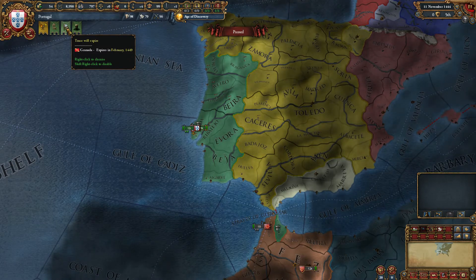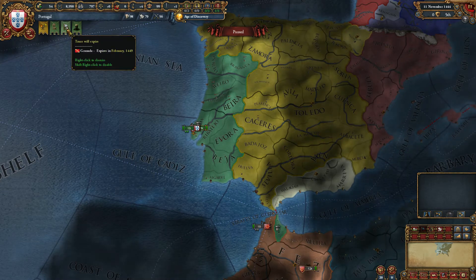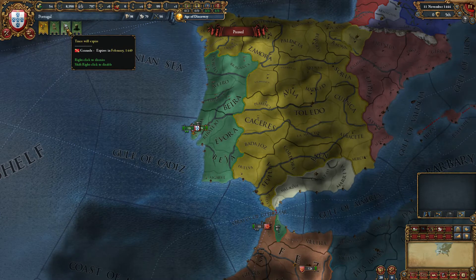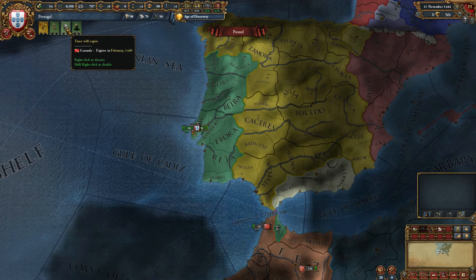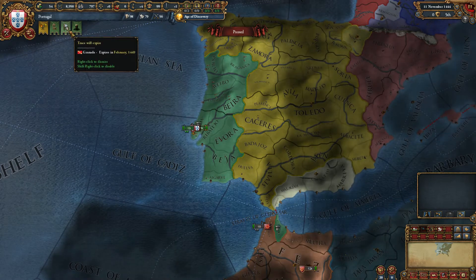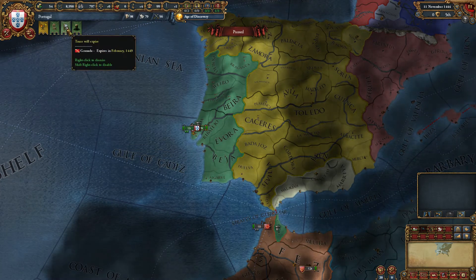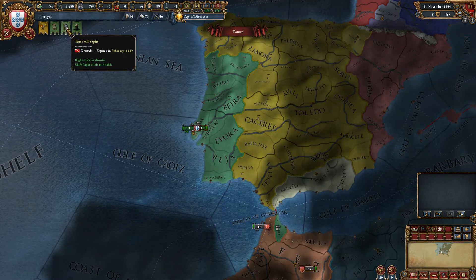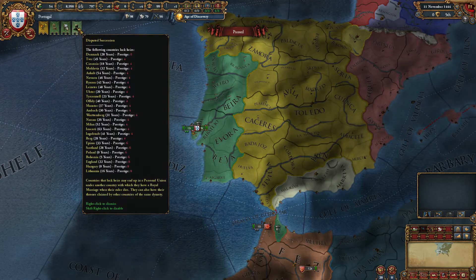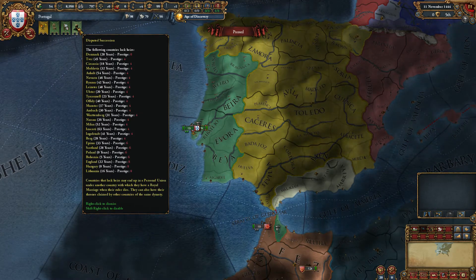This alert tells us a truce will expire — we currently have a truce with Granada, so we shouldn't attack them or we will get a lot of negatives. That isn't going to be a huge problem. Attacking them is more of a Castile thing anyway — we are more interested in Morocco. Although in some ways they will be easy pickings because they're quite a bit smaller than us, it's not part of our core concerns.